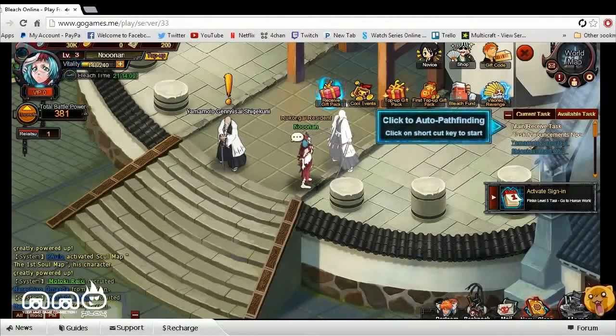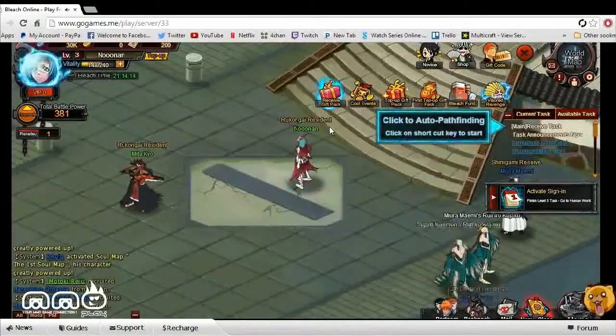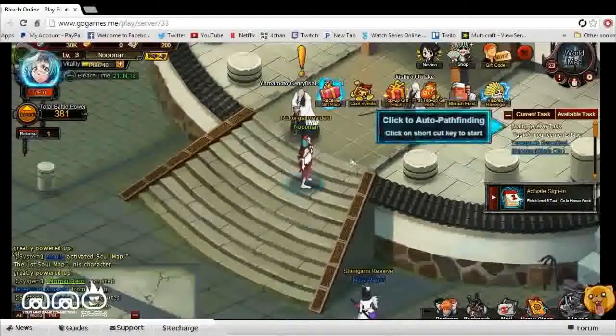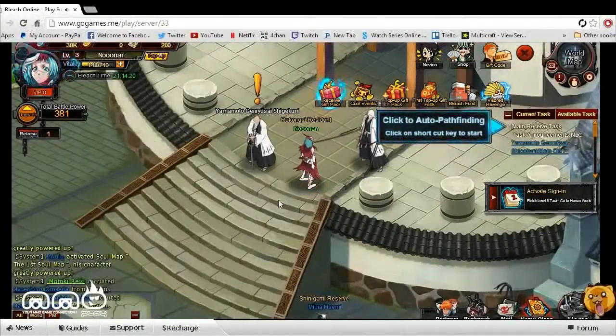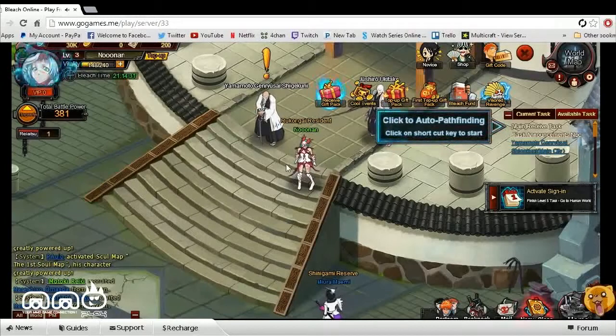Upon logging into the game, it has you pick a class, as you can see here. There are three different classes to choose from — two melee-type classes and then a mage-like class. I went with the mage-type class. I wasn't too familiar with the classes, so I just picked one and hopped in. There wasn't too much character customization, so I didn't really go over it.